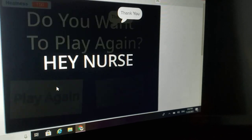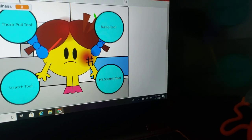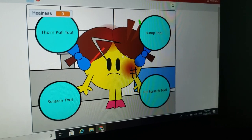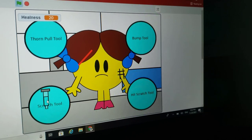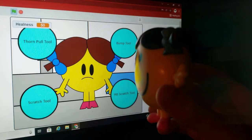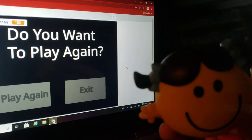So we're going to play it again. The next one is Little Miss Tidy. Click the Dorn, the Bump Tool, and the Scratch. Let me guess — am I going to get the giggles again? Yep. I knew it.